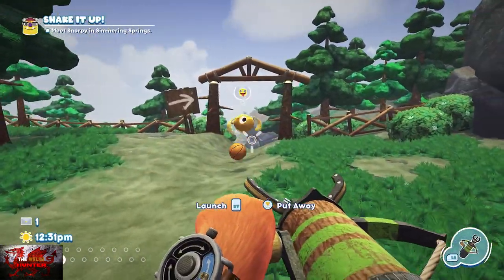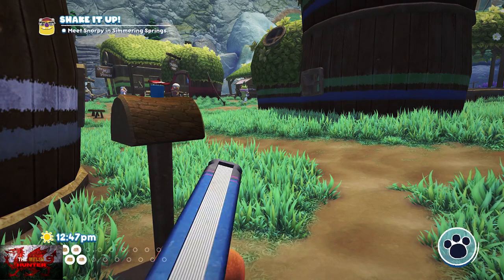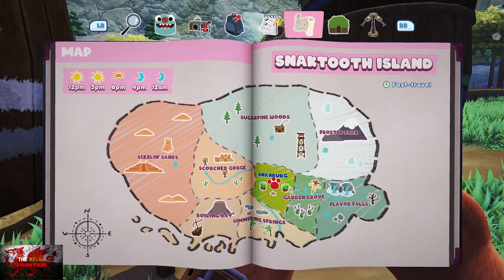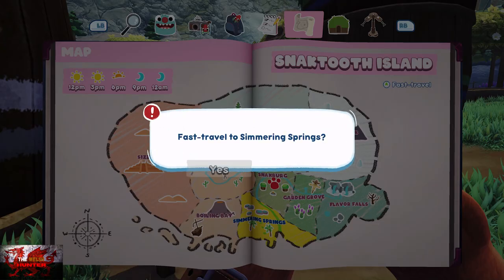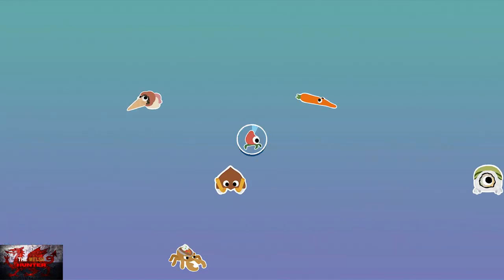That mail request is complete. Now we're going to do Donating the Mystery Bugsnax to Gramble's Barn. There's a specific one — it looks like a flying heart — so read the descriptions carefully.